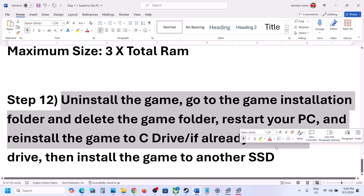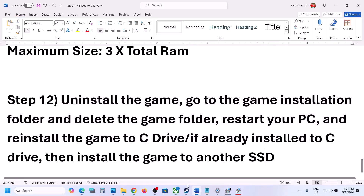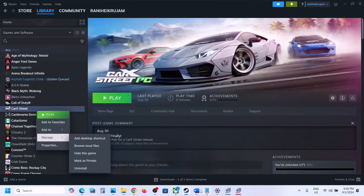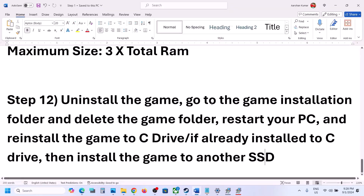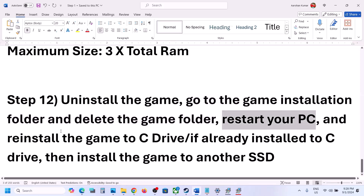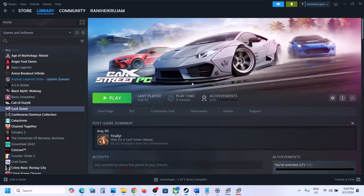If nothing is working, uninstall and reinstall the game to a different drive. Right-click the game in Steam, select Manage, then Uninstall. After uninstalling, go to the game installation folder and delete the remaining game folder, then restart your computer. Try installing the game to the C drive if it was on another drive, or to another SSD if it was already on C drive. One of the steps shown in this video should help you get the game running. Thank you for watching — please like and subscribe to my channel.